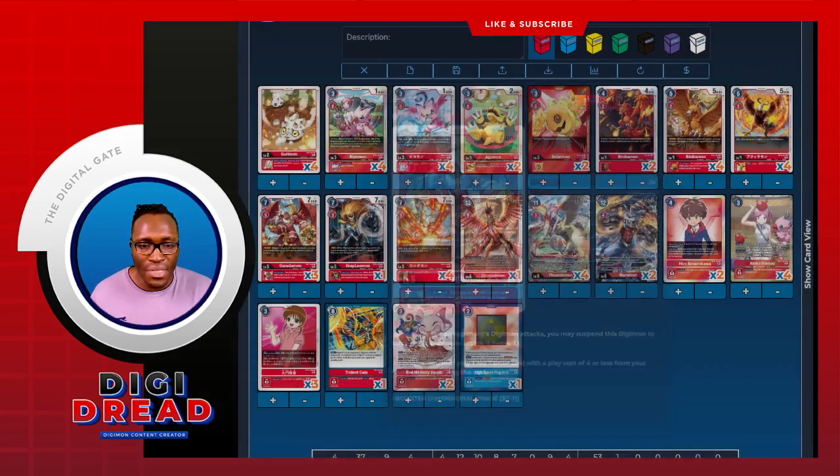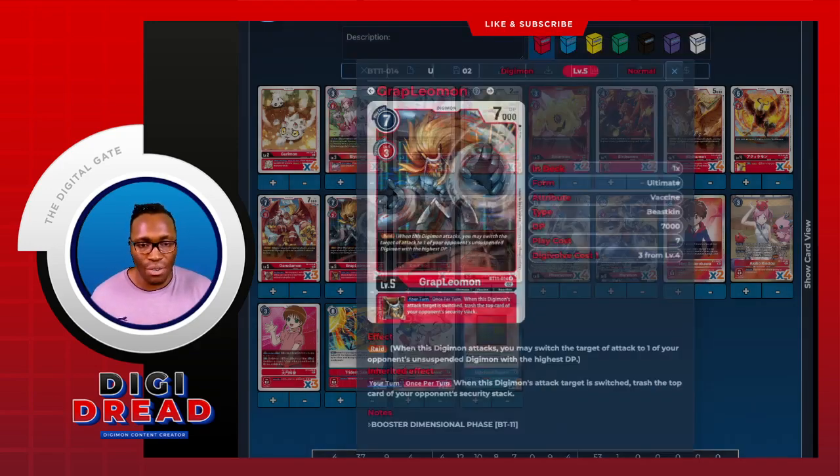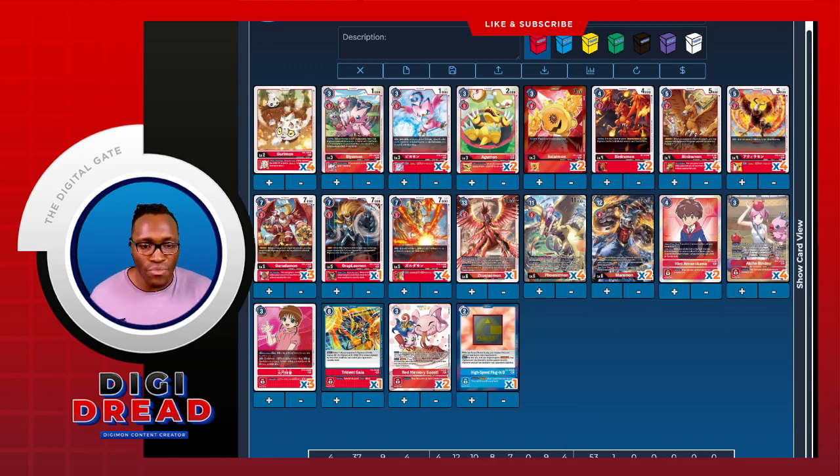Then we run a cheeky one-of Great Blue Mon. I still find nice value with this — it's got Raid with 7k, giving you a bit of board control. The inheritable is spicy: if my attack is going to be switched — say the opponent blocks me — my attack is technically switched, which means I can trash the top card of security and still obliterate their Digimon. Really good stuff. We want a bit of board control while still being aggressive, so we run that as a nice one-off.